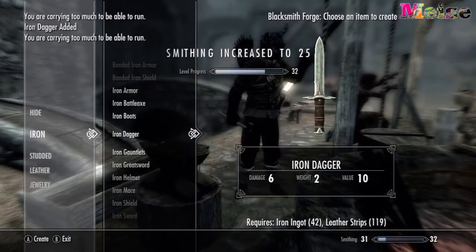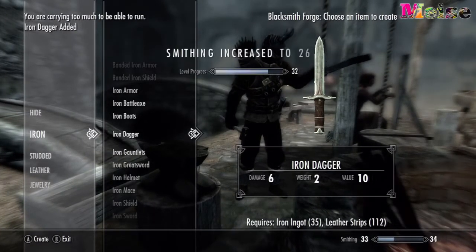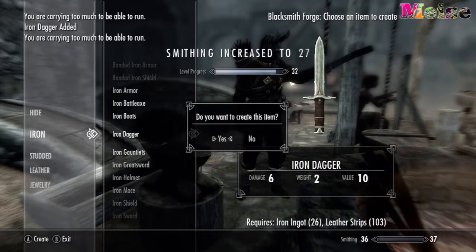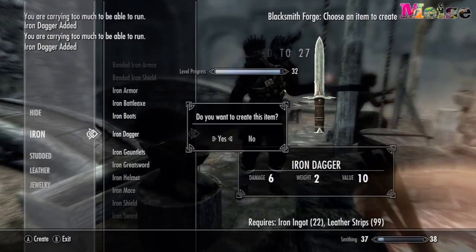As you can see, my character is going through the leveling up stage — smithing level up to 32 and things like that — until he gets up to about 42 after that session.